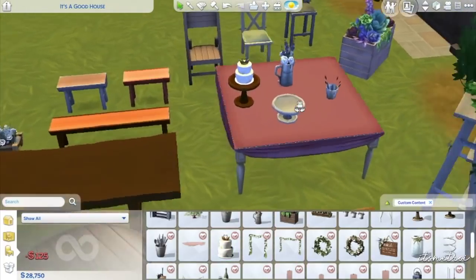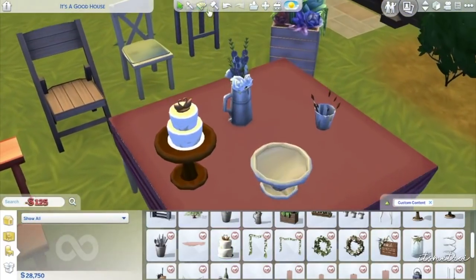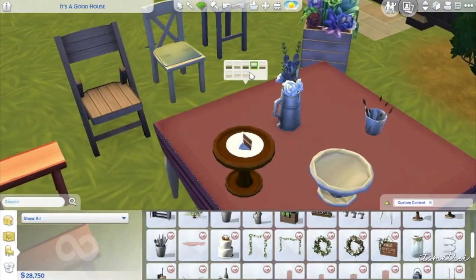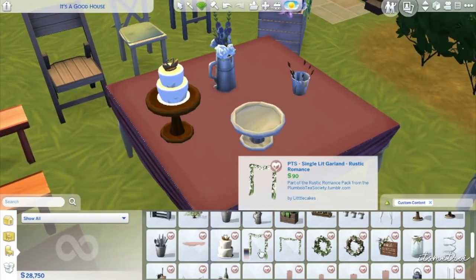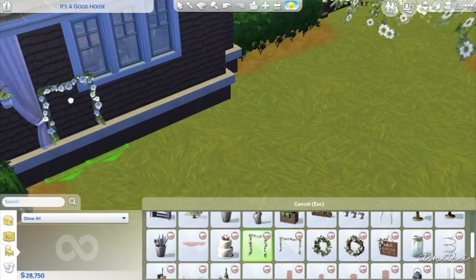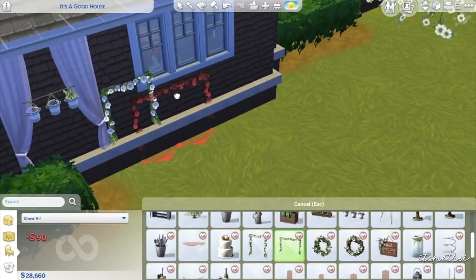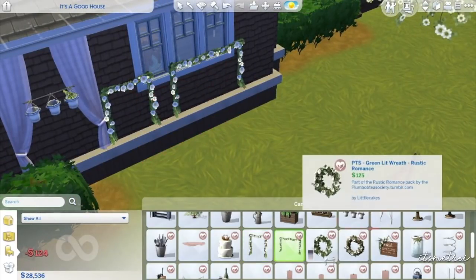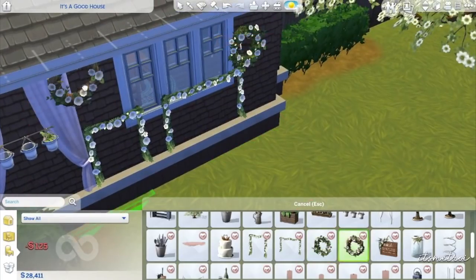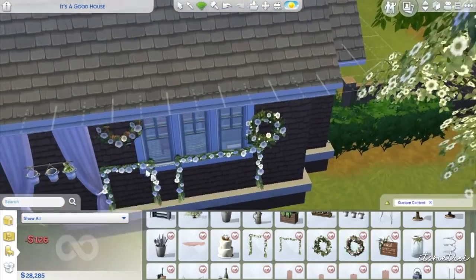Wedding cake - this is deco, so maybe I'll get the one from Ice Cumin. We can get like a slice of cake on here, and if you want the really tall one you can get that. Single lid garlands - where would you put garlands? I'm putting them on the side of the house. And we got some wreaths over here - you can put it right there. It's just a bigger version.